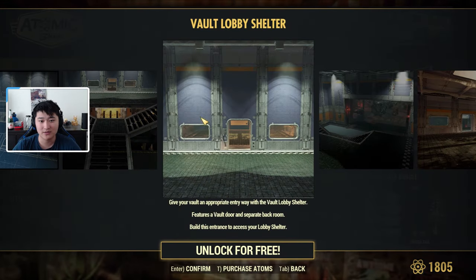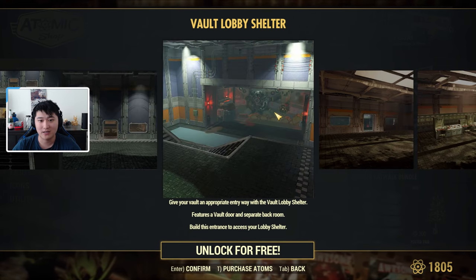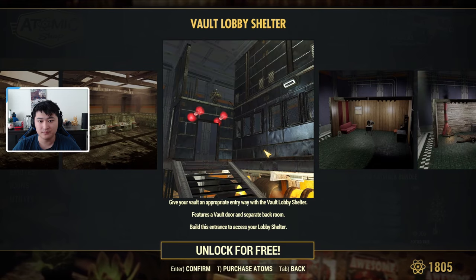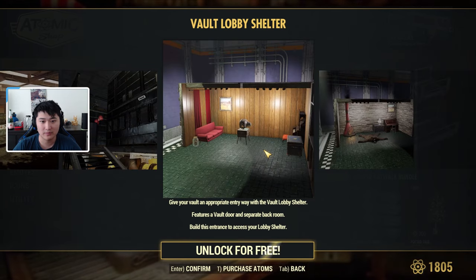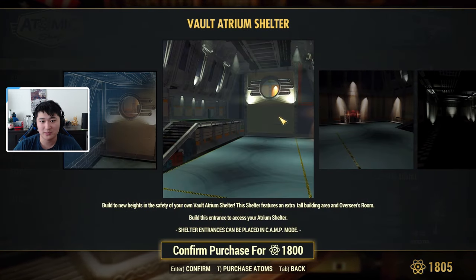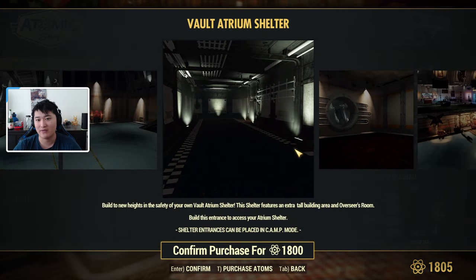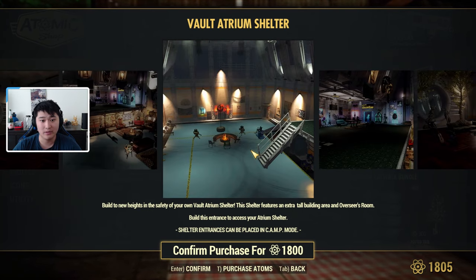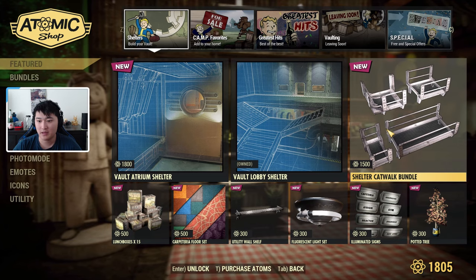The Vault Lobby gives you a little preview — there's a room in the back, an entrance section, and some stairs up. It's pretty neat. I'm going to go ahead and pick this one up. I think it's a good in-between. I don't think I'm going to get the Vault Atrium just because of how big it is — I don't really need that much space — but it's definitely really cool looking, you could make a big base out of it.